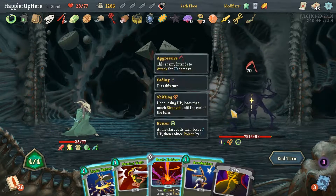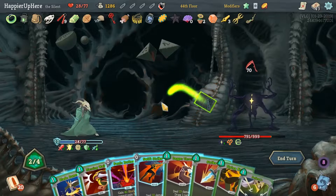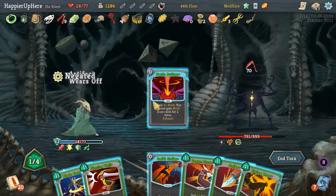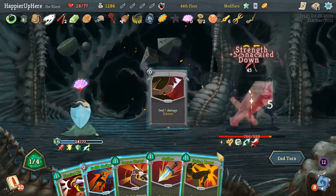He's at 70 HP — he's dead next turn right? Panic Button will definitely be useful here. Let's do Backflip first, then Defend, Panic Button, and then Blade Dance.